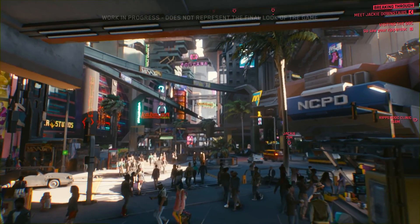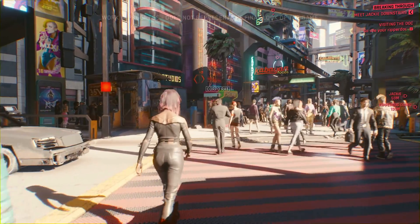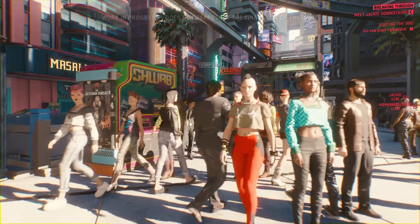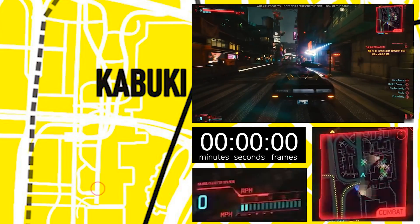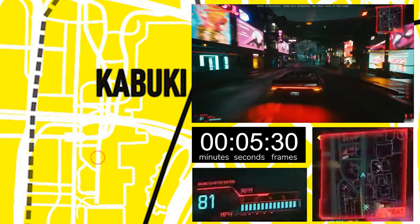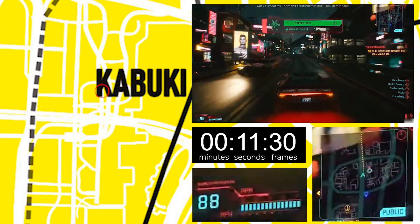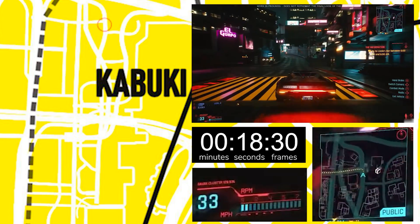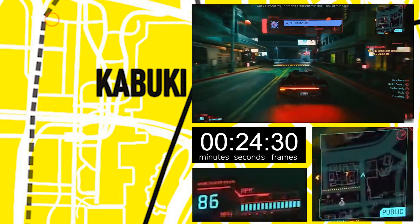The first way I tried to measure the Night City map was by going back to gameplay footage and using the speedometer of the Quadra vehicle to try to measure distance. The first footage I used was the most recent one presented on Night City Wire. You were driving around really fast, and I thought that could be a good estimate for distance. This shot is particularly great because you have both the mini-map on the top right corner and the speedometer on the bottom left corner.